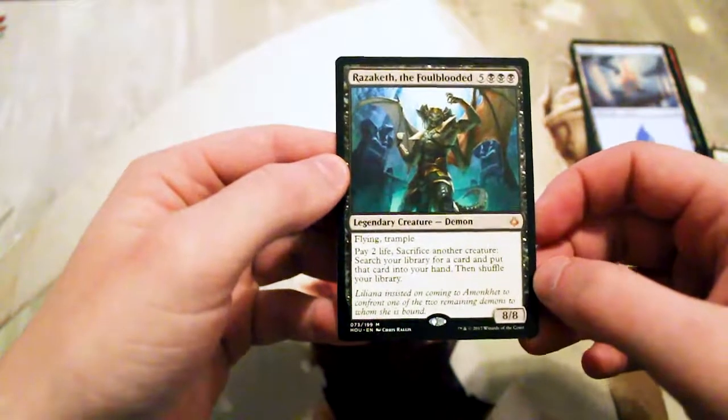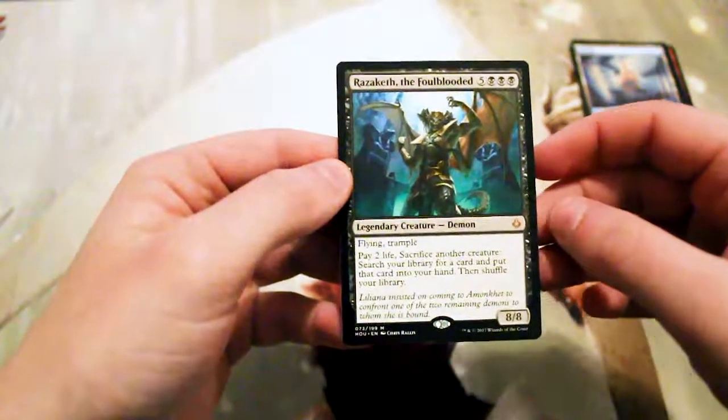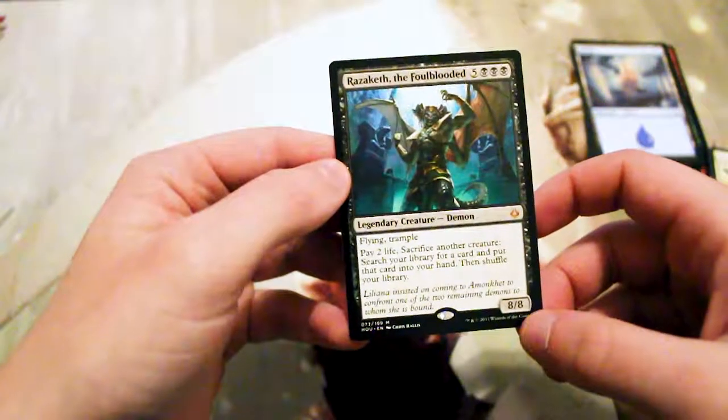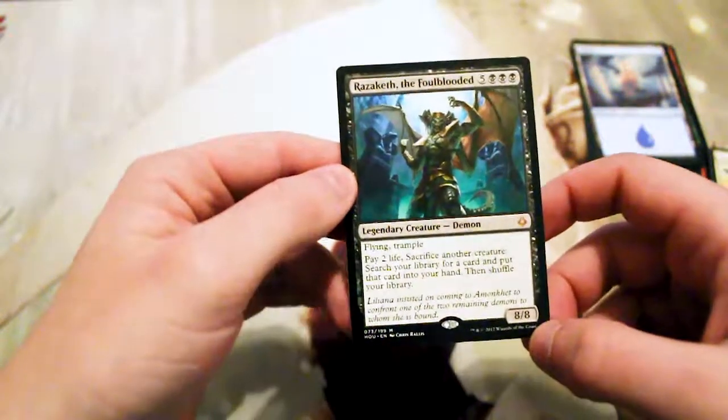It is an 8/8, it also has flying and trample. You can pay two life and sacrifice another creature to search your library for a card and put that card into your hand, then shuffle your library.